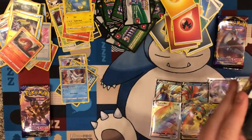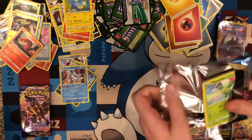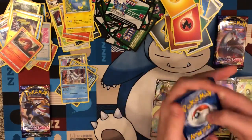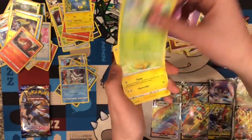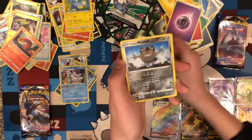Snorlax VMAX pack. Let's get this big chunky boy eating some more food. If we got another Snorlax VMAX — they could be best friends, they could play on my deck together. It would be cool.